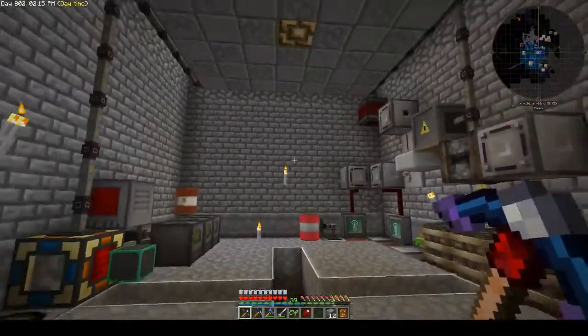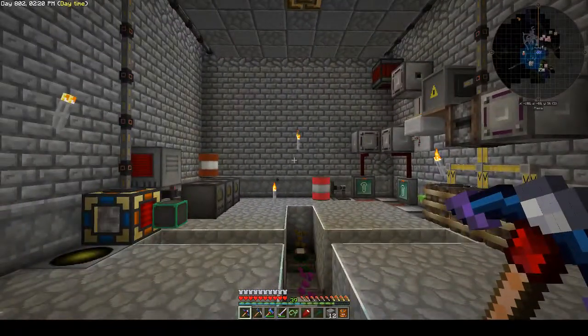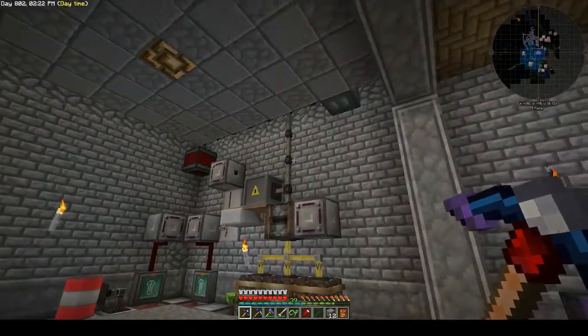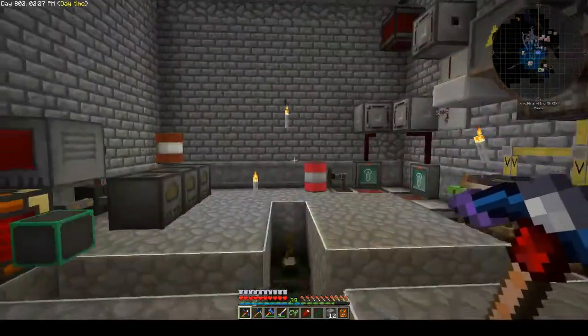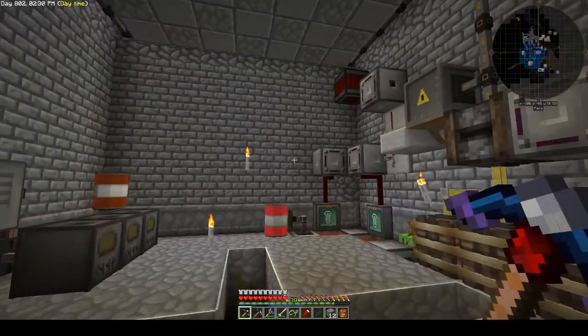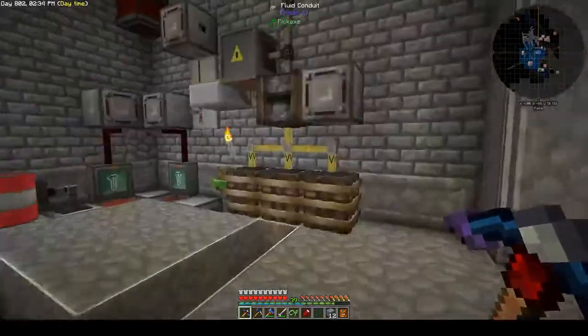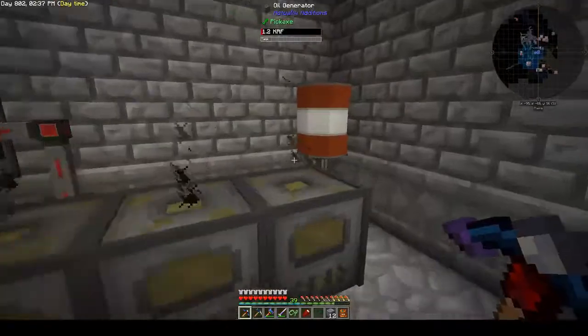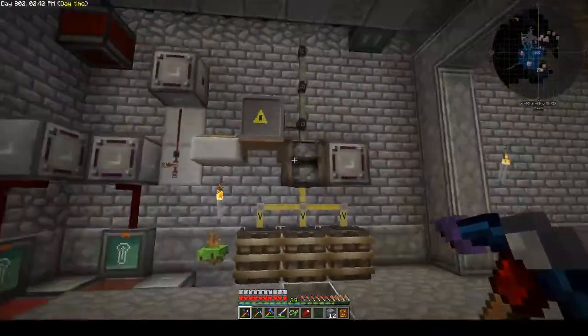Hello everybody, this is DESHT and I'm going to give you a quick overview of my use of my modular routers mod in conjunction with a few other mods to carry out the Actually Additions empowered crystal and crystallized canola process. From start to end this does everything — the generators, power storage, the actual process is this area here.